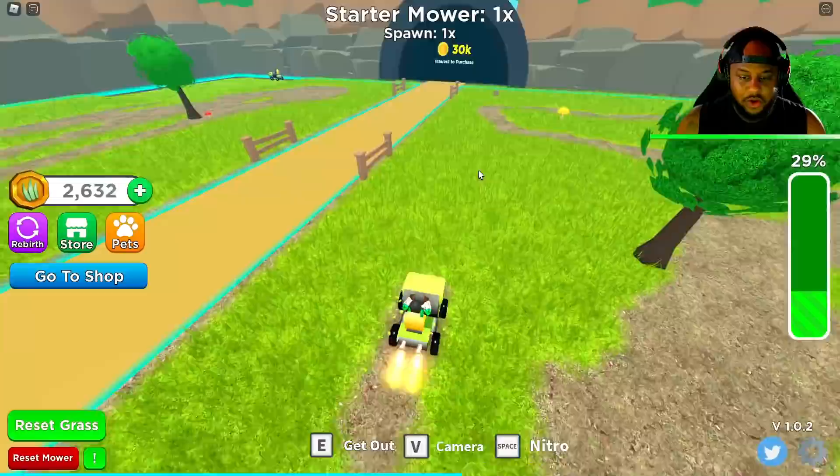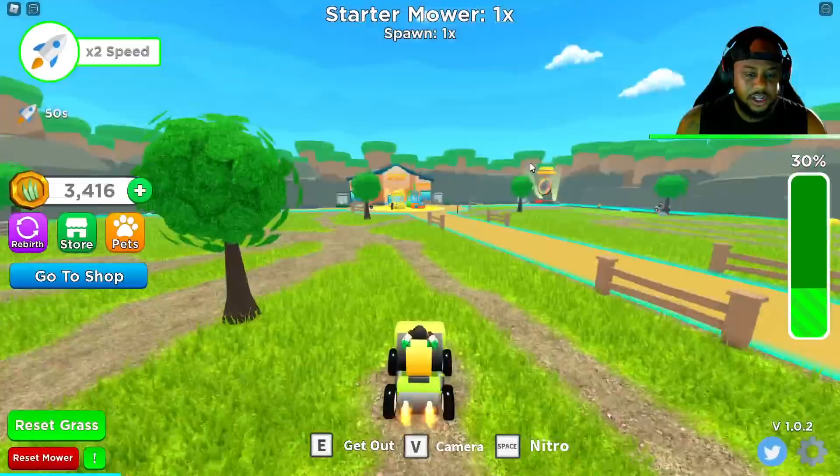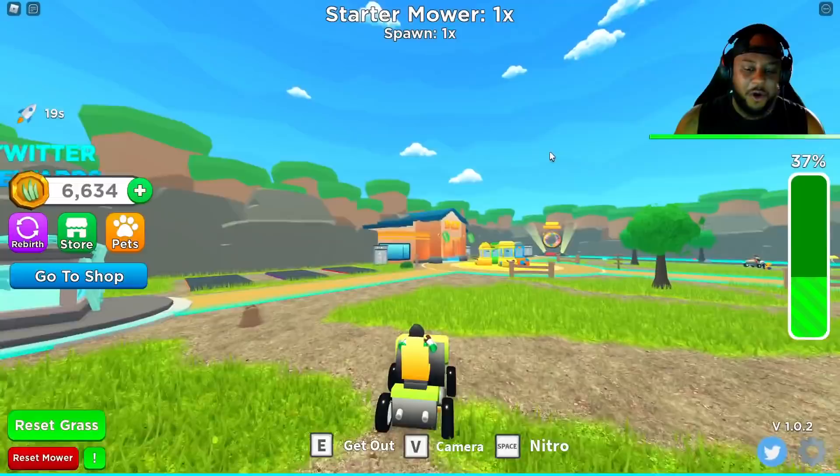We got our wheeler with us now. Let's use some of this nitro. We're using some nitro. Let's get this gold one. Okay, there we go — times two the speed. Yes, we're faster now, guys, with the nitro going. Let's get this grass. We're mowing up this grass, baby. I'm just ready to step my mower game up. This one is so weak, but we all got to start somewhere.